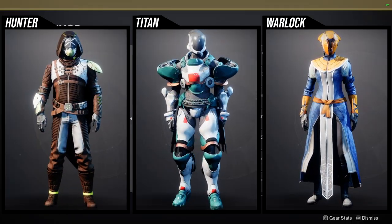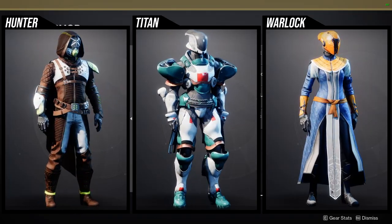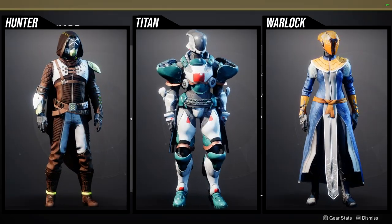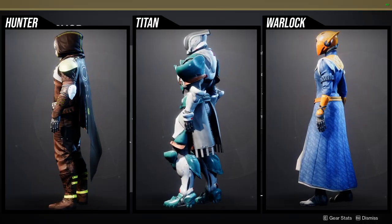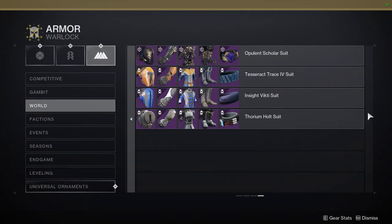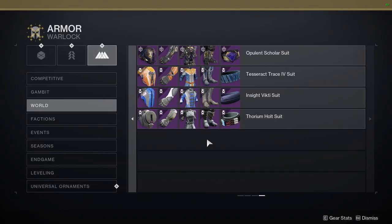I think the chest piece is the best piece from the Hunter set. For Titans, it's the same thing — anything that's red will not be changing color, which is very unfortunate. I do think the helmet is worth picking up if you want to go for a xenomorph look, but other than that I'm not the biggest fan of this armor set. For Warlocks, honestly it looks boring — it's also a reskin of another set we already have, so I'd just tell you to ignore this one and get the other world drop armor instead. The Philomath Suit chest piece is essentially the same.